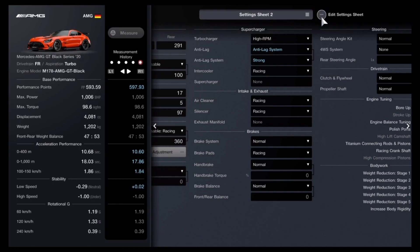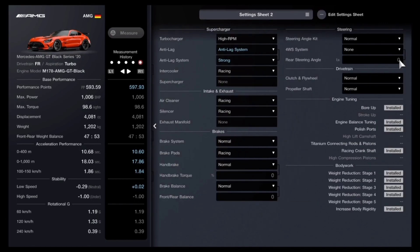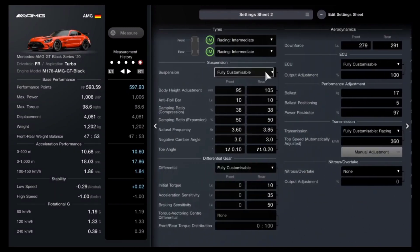Air cleaner is going to be racing. Silencer is going to be racing. For brakes, the only thing you want is brake pads - racing brake pads is the only thing you need added when it comes to your braking. And at the bottom right are all of the parts you need to have installed in your vehicle.